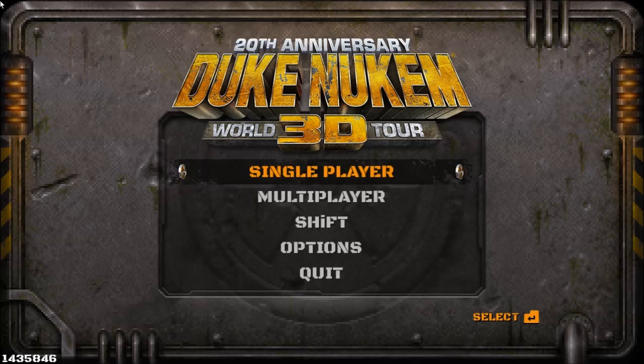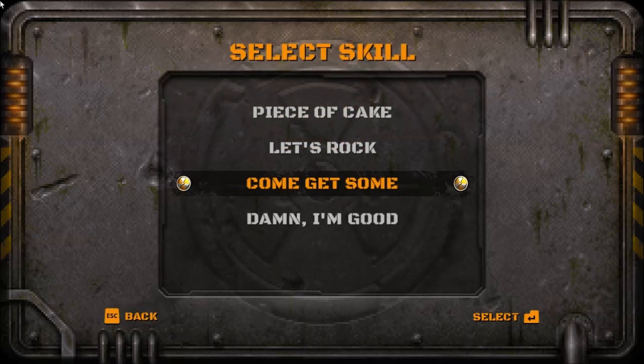Let's just get started. We have five episodes and we'll start with L.A. Meltdown. There are also four difficulties. The hardest difficulty is called Damn, I'm Good. I'm not that good and I can't play that — first off, the aliens respawn, and I don't like respawning monsters because I like to kill everything and I want 100% of everything as well. So we will not do that difficulty. Instead, we will do the next hardest difficulty, which is Come Get Some. Let's get started right now with Duke Nukem 3D, Episode 1, Level 1, Hollywood Holocaust.